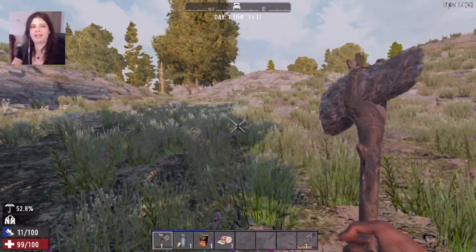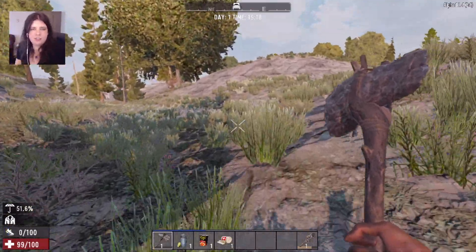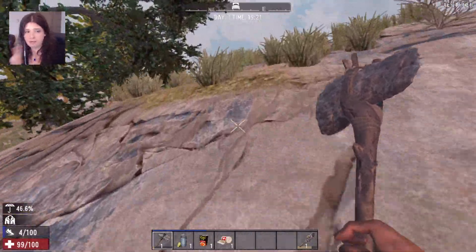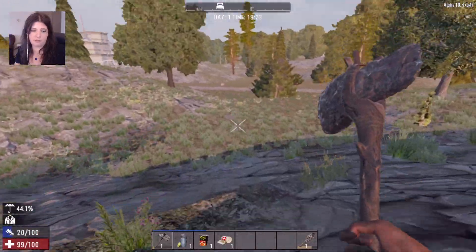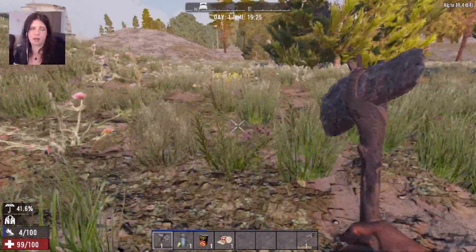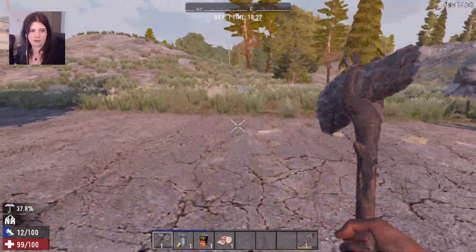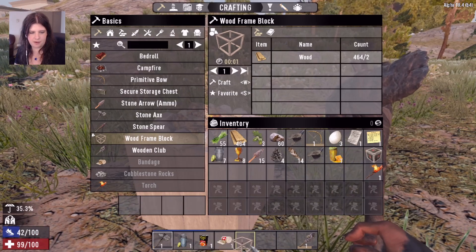You're going to get used to crafting and staying busy. Generally, the name of the game with Seven Days to Die is multitasking — you're keeping mindful of the time, the horde day, your supplies, the zombies around you, your progression, and resource collecting. It's a lot, but we're going to simplify it here for super beginner basics.